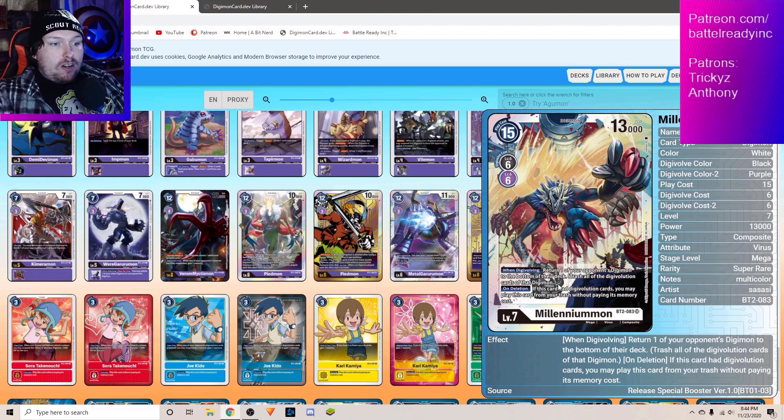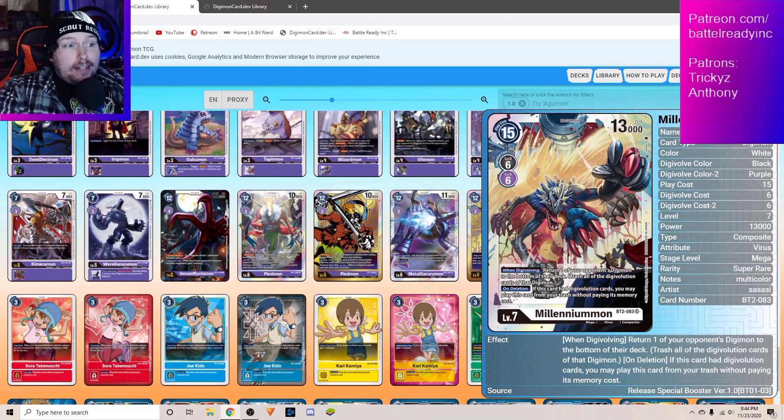It's not like he's returning it to hand or anything like that — he's going to the bottom of the deck. They will never see that card for the rest of the game. And then on Deletion, you just get to bring him right back. He might not have the highest DP, but 13,000 is still nothing to laugh at. You're not going to be attacking over Omnimon with this guy — you're just going to be sending Omnimon away. Millennium Mon is a great option for Purple no matter which strategy you're playing. There are a couple different Purple strategies, and he fits in pretty much all of them, mostly because he's a great answer to Omnimon.